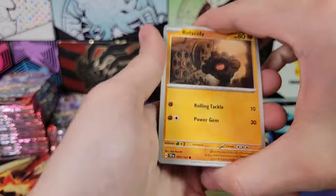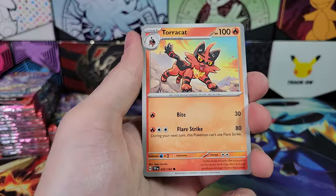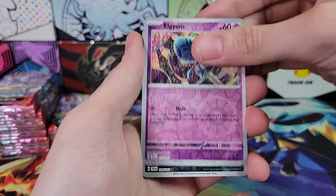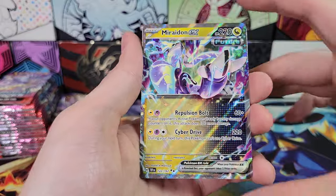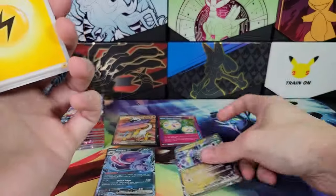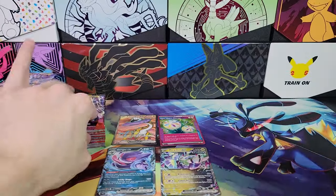Litten, Torcat, Reverse Torcat, Golurk, Shaman. We've got LGM, Mightyena, Maridon EX Double Rare — very cool. Two double rares, a Full Art, and an Ace.